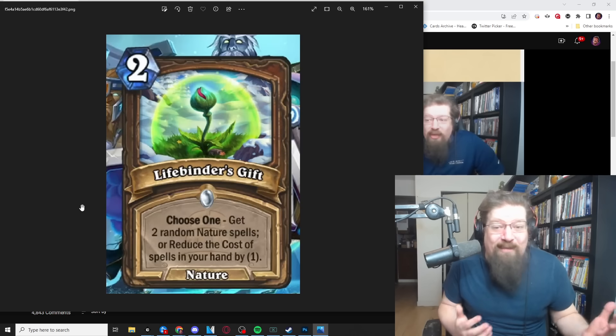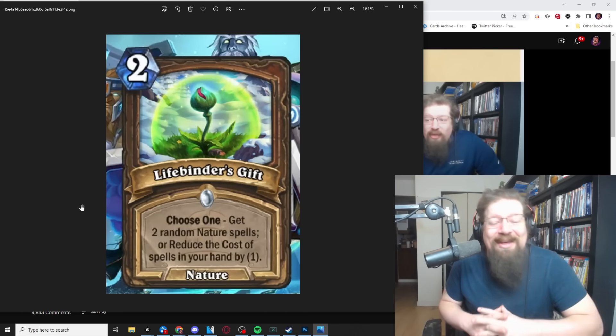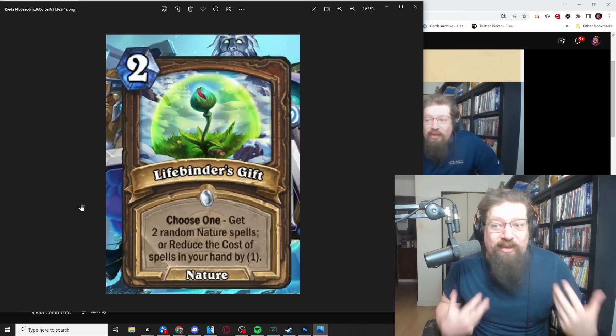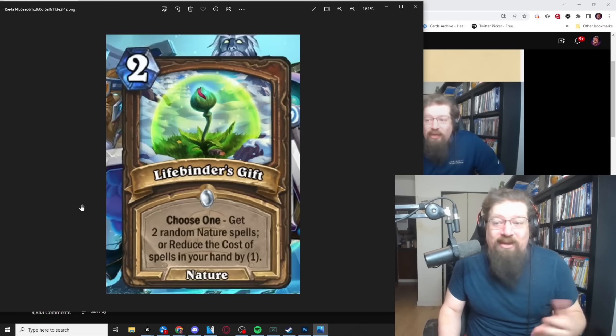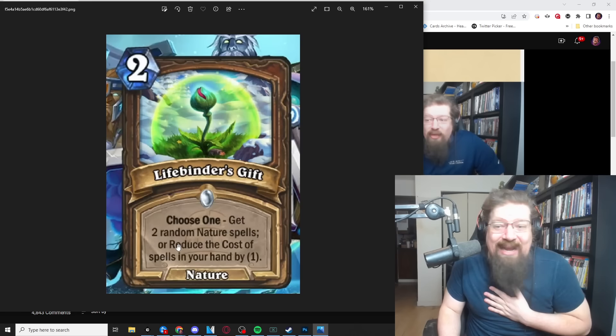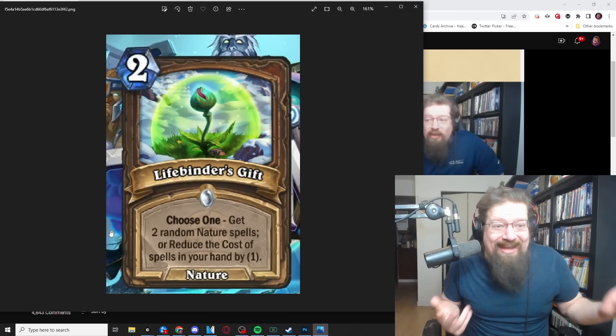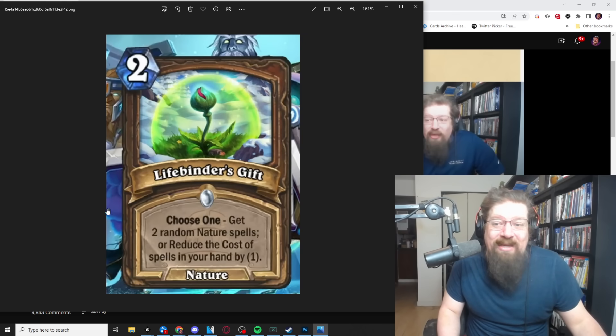I think this card is absurd in both formats. Miracle Druid with Tony just got a big buff with this, which I don't love because that deck is super frustrating. It makes Biology Project zero mana, so you play zero mana, gain two mana, play it right away — do absurd stuff. You also have that overheal card from the mini-set reveal: one mana, if you overheal you refresh crystals — you can make that zero mana and gain a bunch. I think this is a five-star card in Standard and Wild.